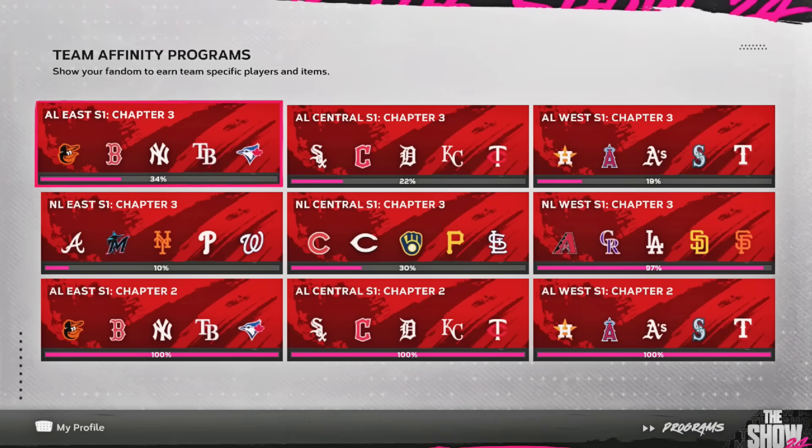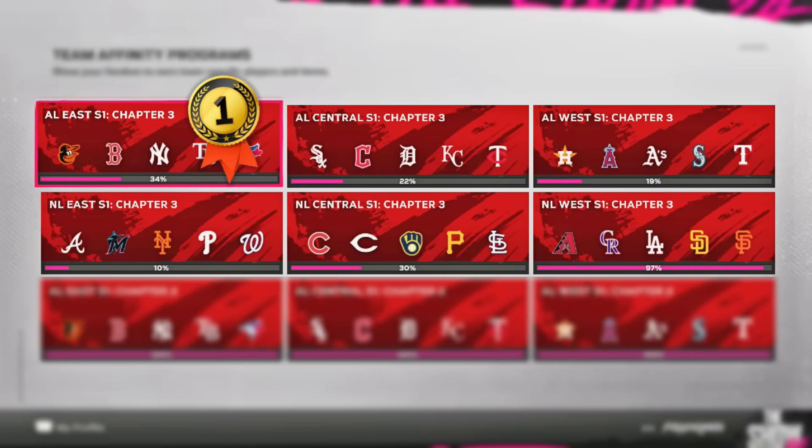Which division should you start with first? In my eyes, it's the same as last chapter: that's the American League East. There's not a bad card in this division — I would say every card is really good. You've got certain cards fitting captains that make them even better, but even on their own merit, really great stuff. The runner up, second place: I'll go NL Central this time. There are so many top tier cards in the Central that it's a great one to go with as well.